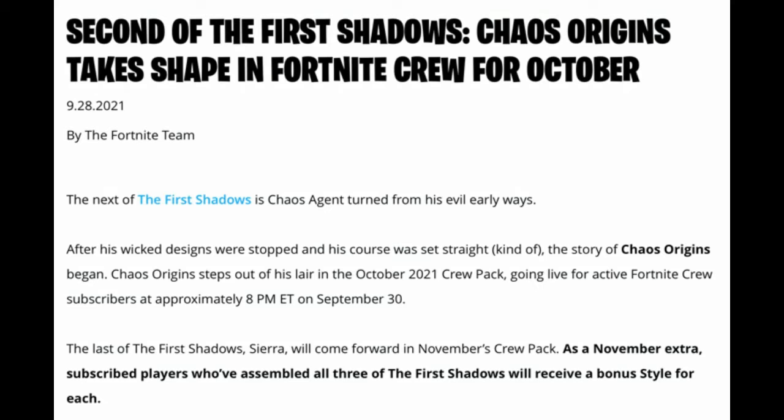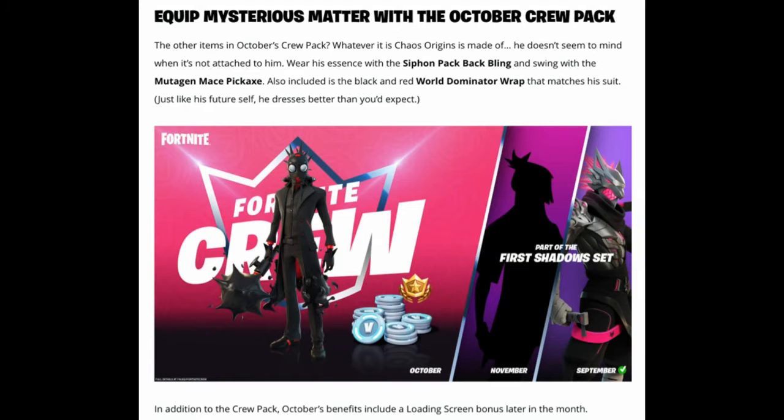Going live for active Fortnite Crew subscribers at approximately 8 PM Eastern Time on September 30th. The last of the First Shadows, Sierra, will come forward in November's Crew Pack. As a bonus, subscribers who have assembled all three of the First Shadows will receive a bonus style for each. With the October Crew Pack, whatever Chaos Origin is made of, he doesn't seem to mind. He wears the Siphon Pack back bling and swings the Mutagen Mace pickaxe.